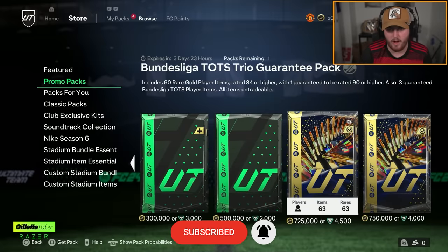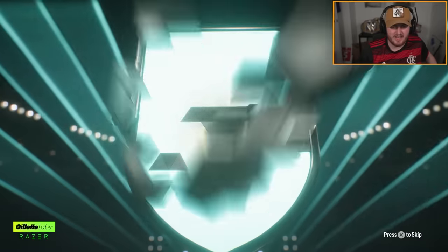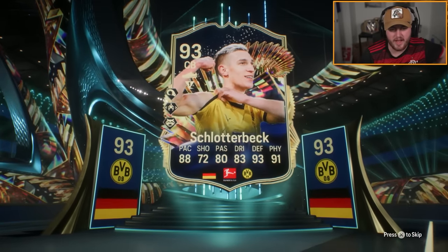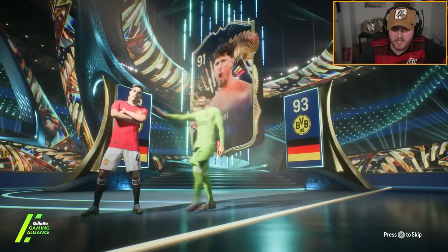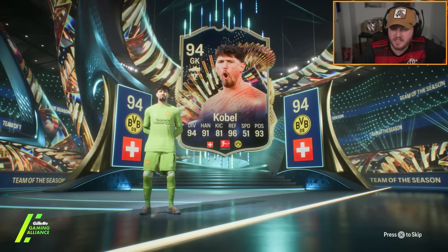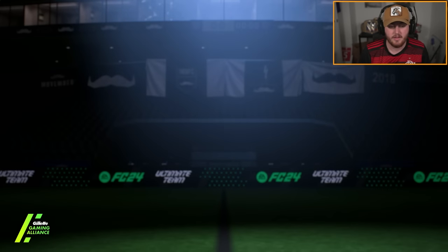Second trio pack coming up. EA, we want to see Cobell as the first player in a double TOTS walkout. Come on Cobell, please. No — it's Tar. That's a shame. It's pretty much guaranteed to be Cobell then. Oh, it's Schlotterbeck! Not bad, I don't have Schlotty — I'll actually take that. But there's Cobell. I find it really interesting that Cobell has been in every single one of these packs. We've not had a single one without him.